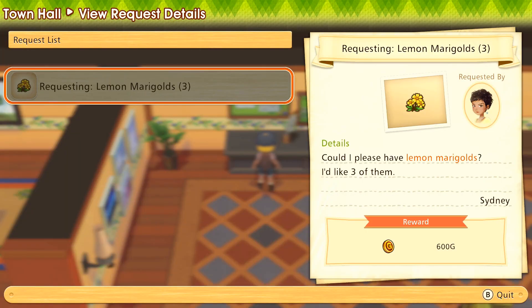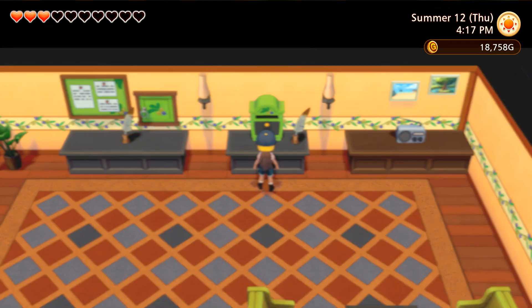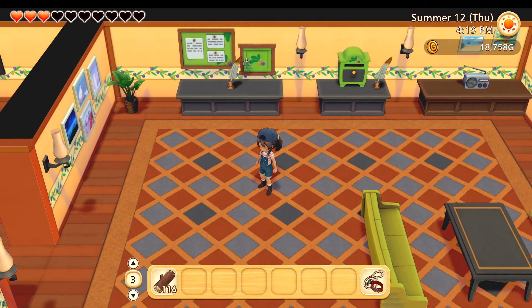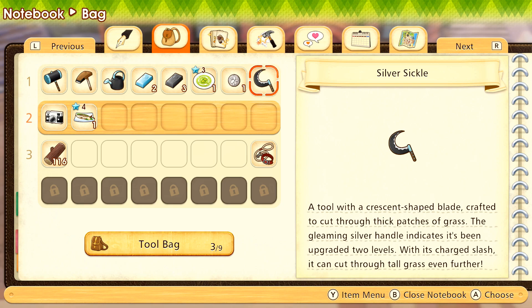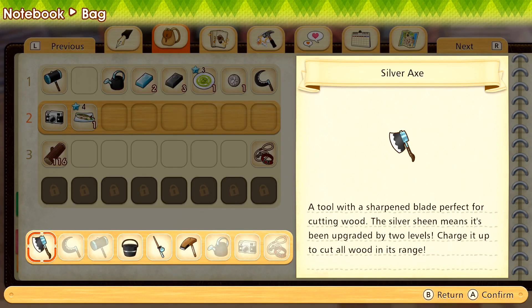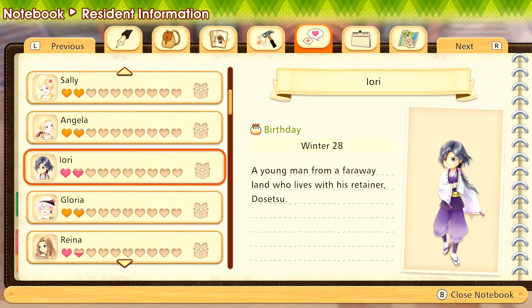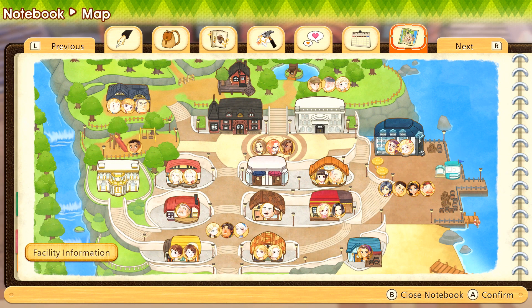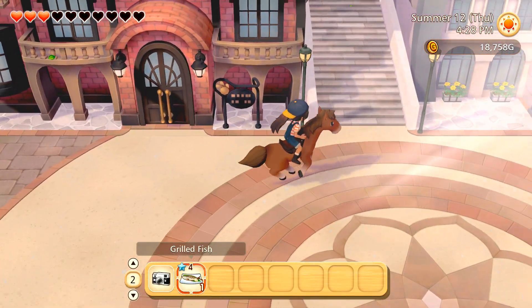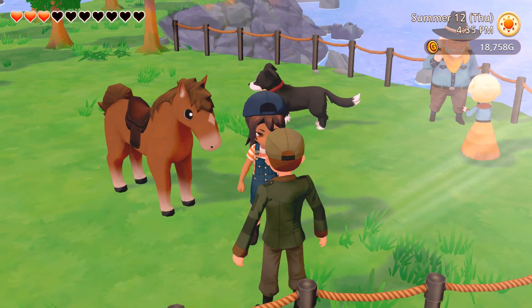Who wants what today? Sydney - I almost never see her - and she wants some lemon marigolds. We can totally grab those for her. We got the Skilled Chef award, which means we can sell that for a little bit of money. I took that sardine we caught last night and turned it into a grilled fish for Aori, and I did promise him that we would practice our fishing more - which is probably why our relationship with him is going up a little slowly.